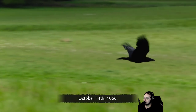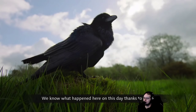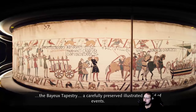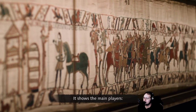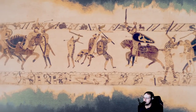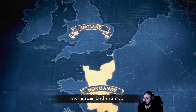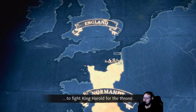October 14th, 1066. We know what happened here on this day thanks to the Bayeux Tapestry — a carefully preserved, illustrated record of events. It shows the main players: Harold, the newly crowned Anglo-Saxon King of England, and his challenger, William, Duke of Normandy. William claimed the previous king had promised him the crown, so he assembled an army and prepared to sail to England to fight King Harold for the throne.